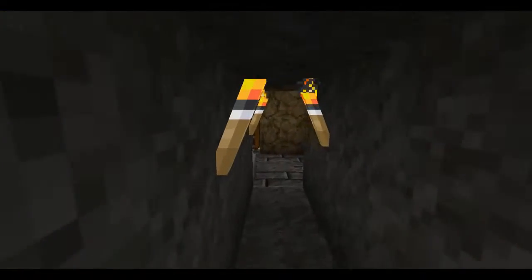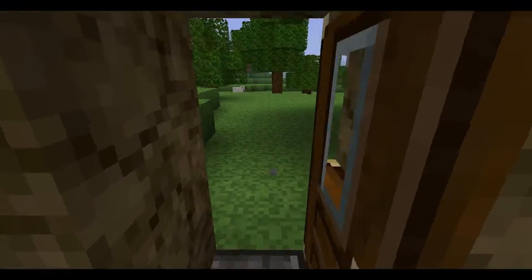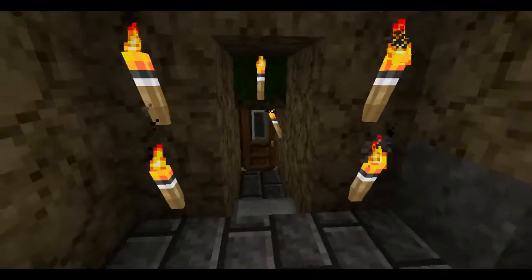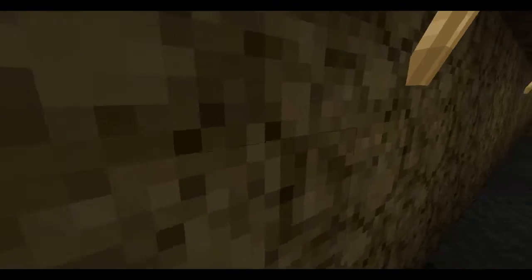Now if we go down this way, this is as far down as that goes. Got a little infinite water pool there. This is the outside on the base of the mountain. And this walkway over here goes to the castle, which I'll show you now.